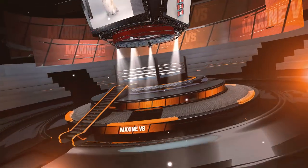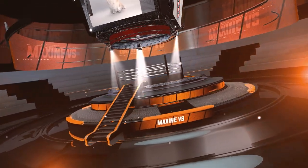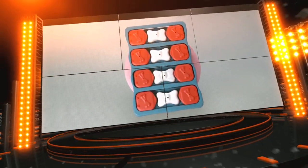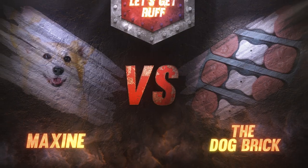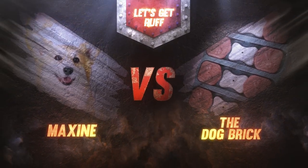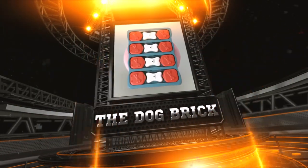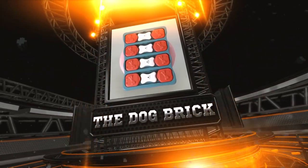Ladies and gentlemen, welcome back to The Rough House for another exciting episode of Maxine Versus. I'm Bruce Todd, with me as always is Doug LaFever. Today we're going to see Maxine the Fluffy Corgi go up against the toughest toys in the pet game. Today in The Rough House, we got a good one for you — a real David versus Goliath as Maxine goes up against the Dog Brick. Let's go down to the studio to take a closer look at our competition.